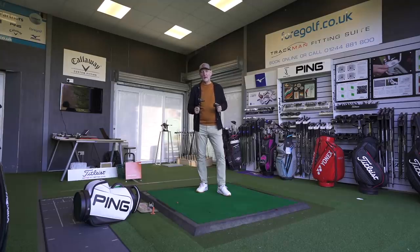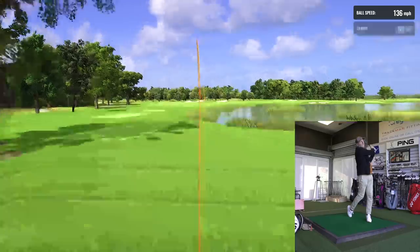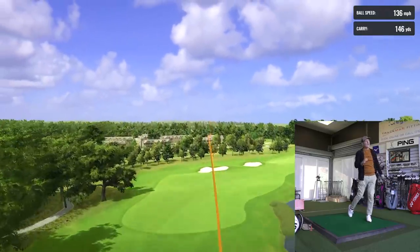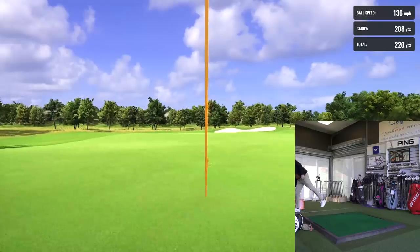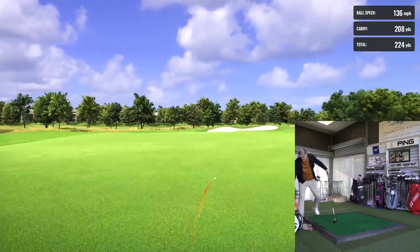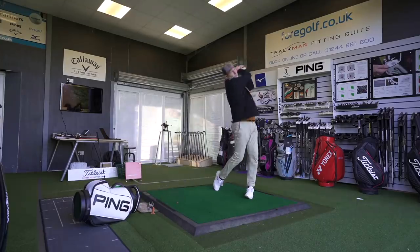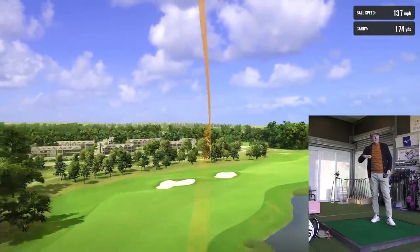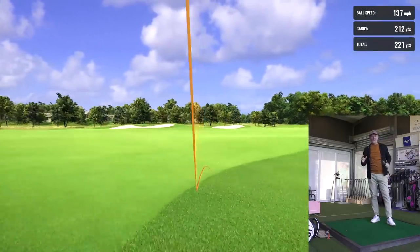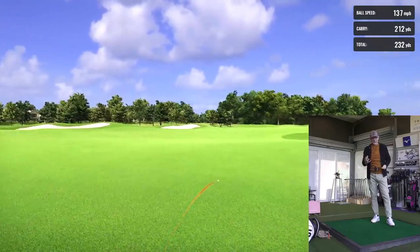Let's have a quick listen to how they both sound. The Stealth has a softer sound, I think, while the Rogue has more of a crack off the club face. They're not overly different in the three wood — in the driver they were a big separator — but it's just that more traditional sound you get from the Stealth's face.